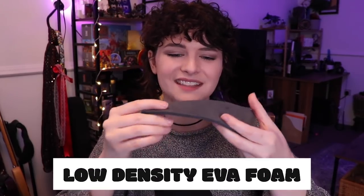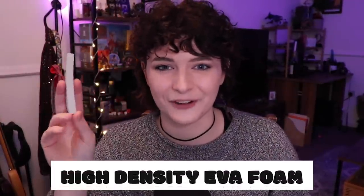Before we actually get into making the armor, I wanted to give you some quick handy tips for working with foam. There are two different types of EVA foam you'll be using. The first is low density foam — a lot more flexible and squishier. The second is high density foam, which is really rigid, less squishy, and harder to form into different shapes. For armor pieces you'll be wearing, use low density foam as it's more comfortable. For props or stuff with intricate designs, use high density foam for a much nicer end product.